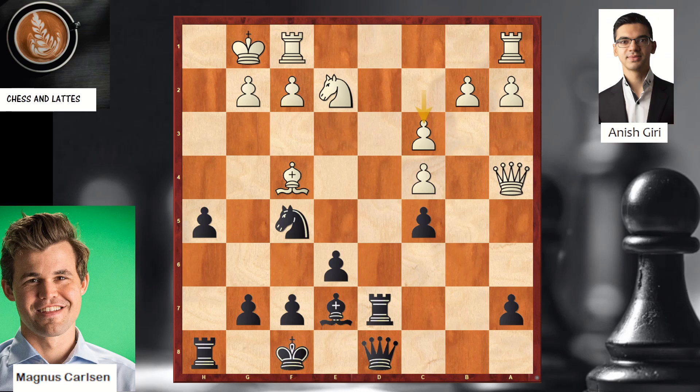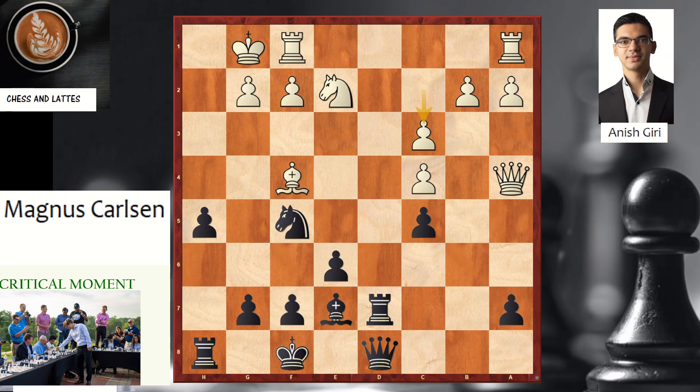Feel free to pause the video — what is black's idea now on move 19? The move G5 was played, and that's a very powerful move. If white were to retreat, then you do h4, and you can see this rook is attacking over here. So on g5, white played rook d1, and Carlsen cannot take on g4 because Anish Giri would win a rook on d7. So Carlsen takes, and takes. Now the rook on d1 is attacking the queen on d8, so you cannot take that bishop on f4.